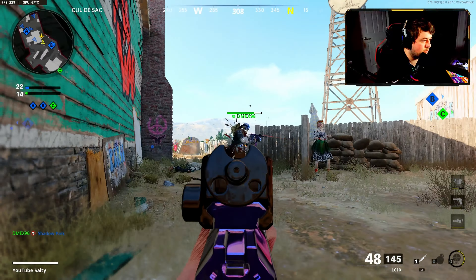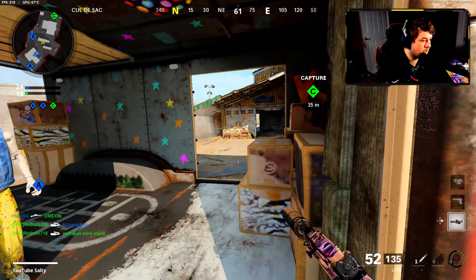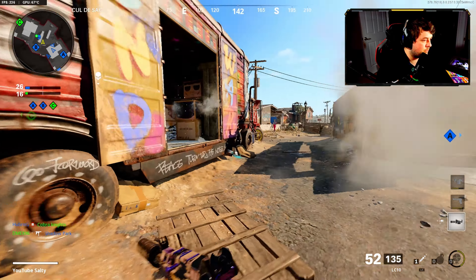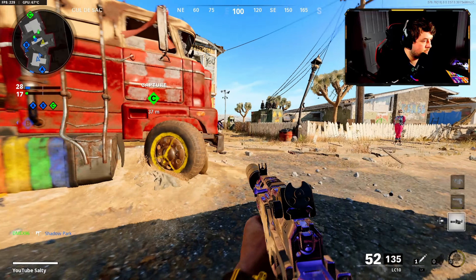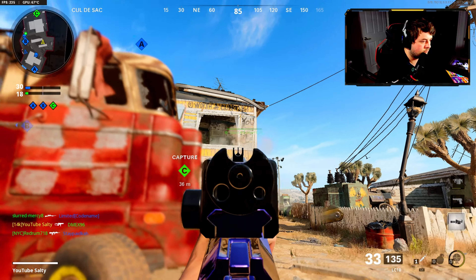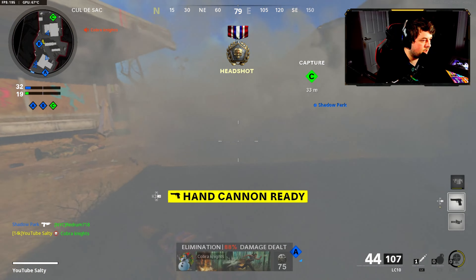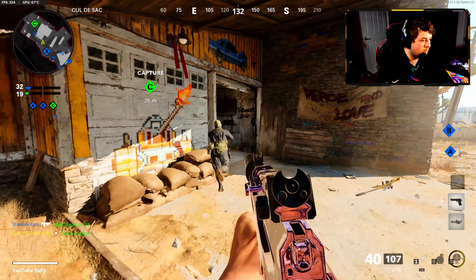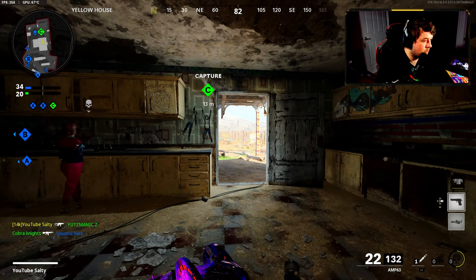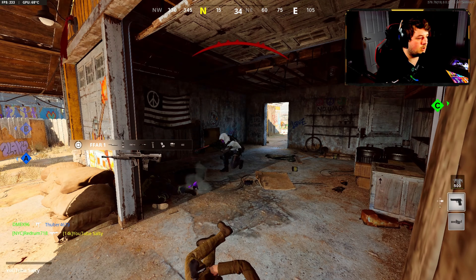They got a guy with a Tech-9. There's the death machine, but they're not playing very aggressive, so it doesn't really help me that much. With all the smoke on the map, this is going to be hard. I got to die now though. We got the hand cannon — I really need to die here. I'll just run into their spawn. Let's do this.